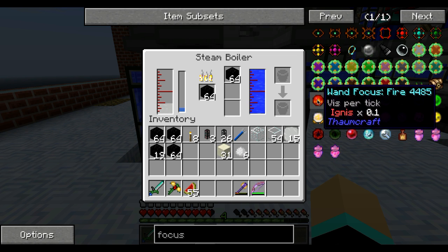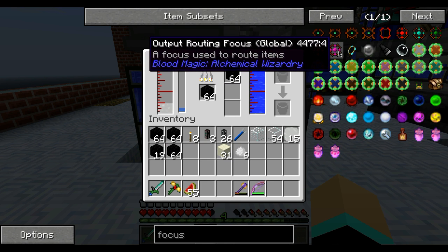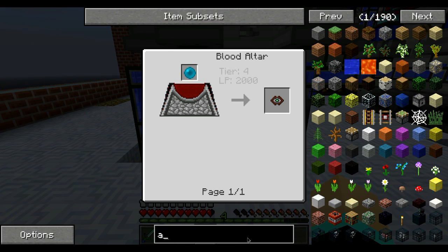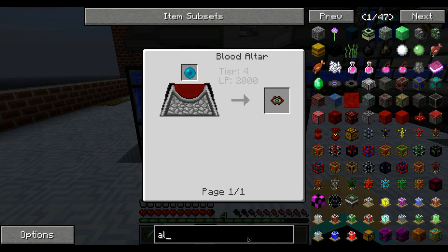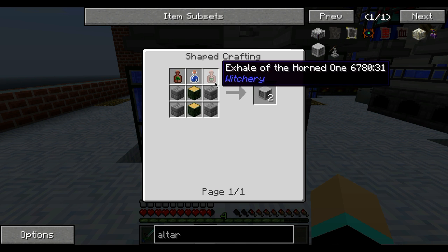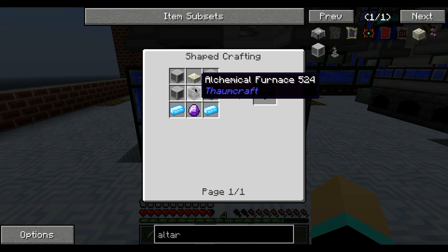Boy, this wand hole is for Thaumcraft. I hate Thaumcraft. Blood Magic I don't mind at all, but the altar is a pain in the ass to me. Of course I have to spell it - 'altar'. Oh my god, how big is the recipe in there? We've got to make altars for this in order to make the altars for that, and I don't even know how you make the alchemist furnace - I have to find that out in Thaumcraft.